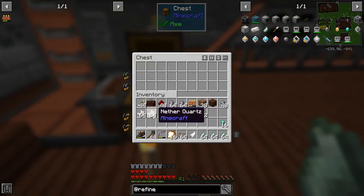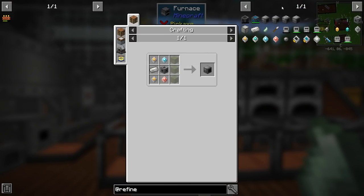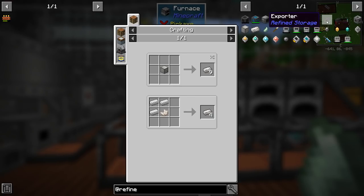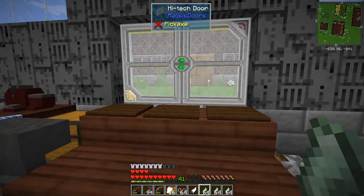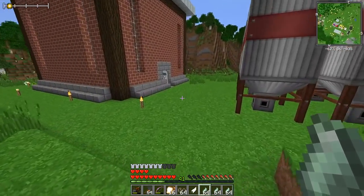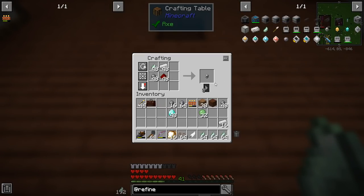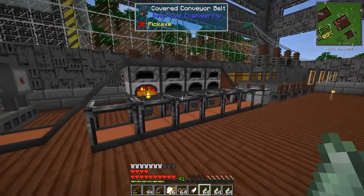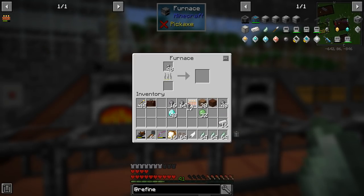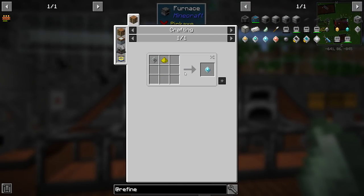Over into the machinery building — we'll go ahead and crush down some more nether quartz and get that turning into processors. I'm also going to need cable, that's easy to do. Quartz enriched iron — easy to do. I'm also going to want tons and tons of external storage, so we'll need the iron ones as well. We'll probably finish off the rest of the stack. Let me grab some of these guys — that'll give me 48. I'm also going to have to mix these with glowstone.